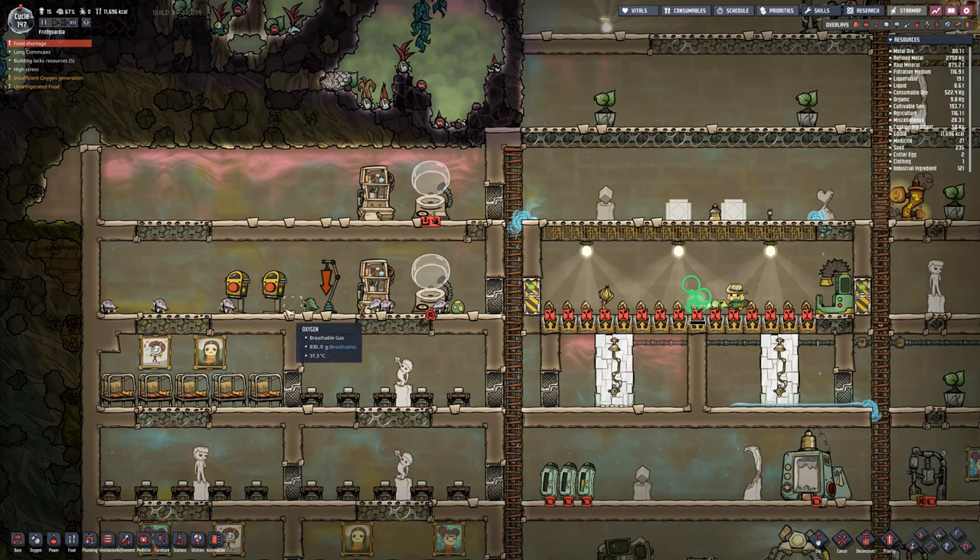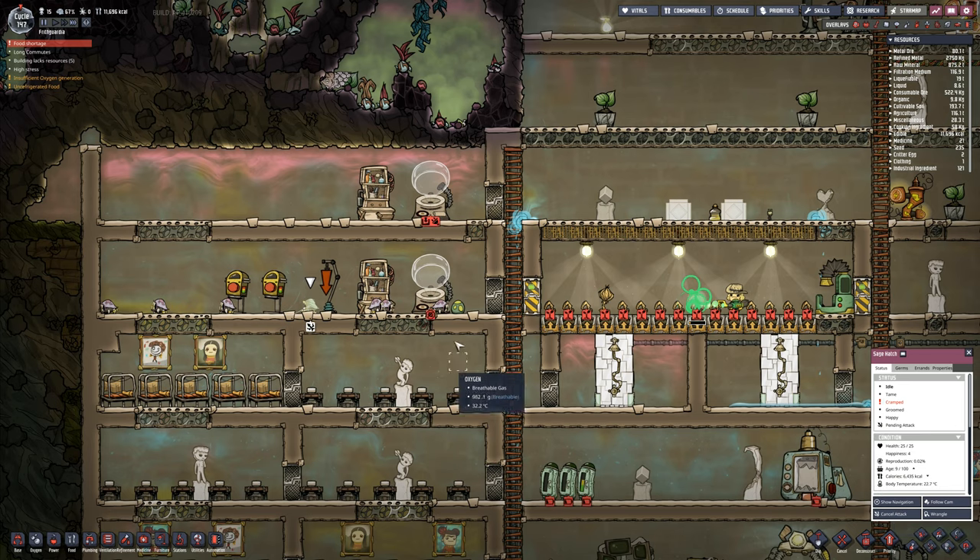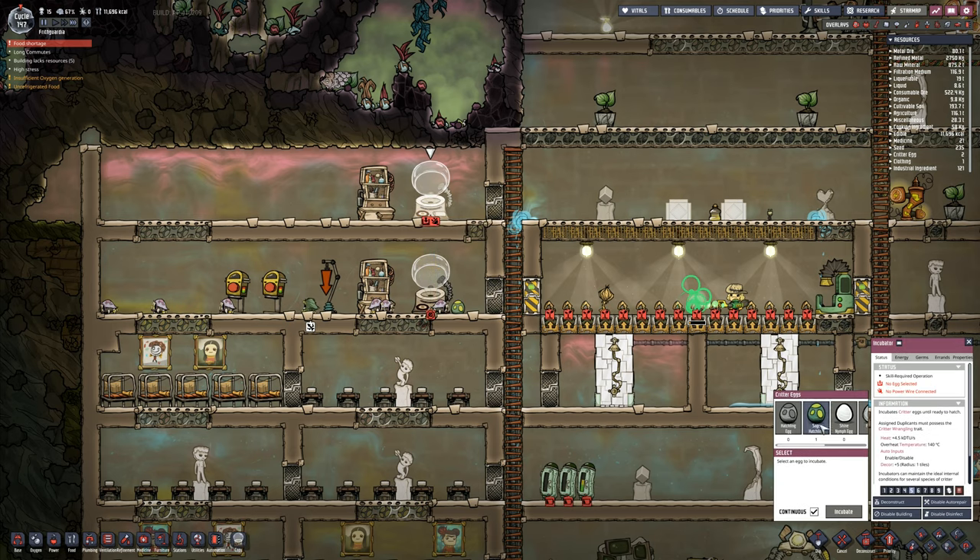I've got a sage hatch in here, I've got a regular hatch. They're cramped but they are happy. I've got one sage hatchling egg there. I'm actually thinking I should execute that one - that's a sage hatch, it's an adult. I'm going to take that one down, and then I also want to connect this one in right here. No eggs selected, so we're going to go with you. I'm not going to take the sage egg - I'm just going to go with a regular hatchling egg if I can. There isn't one available.